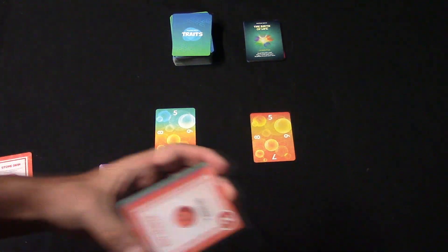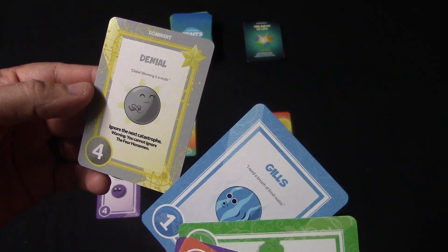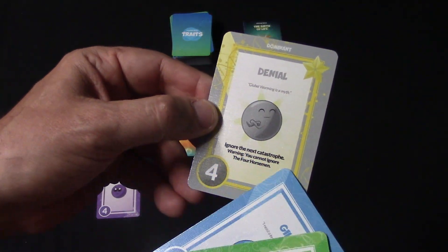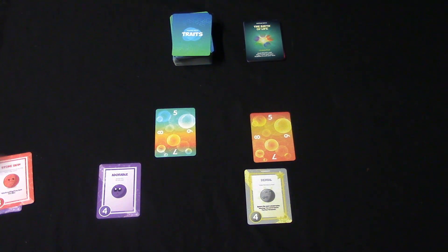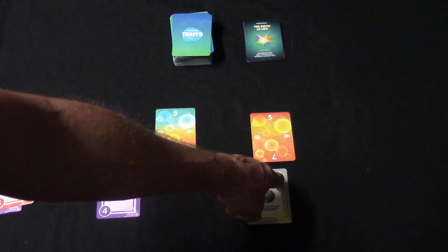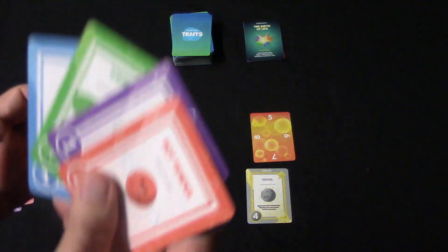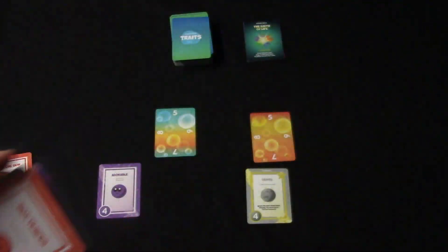Now it goes to my opponent. Let's say he decides to play the denial card, which says 'ignore the next catastrophe.' Since this is a dominant card, he's only going to be able to play two of these types of cards. He'll then stabilize his hand again.